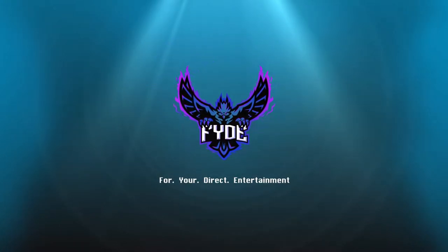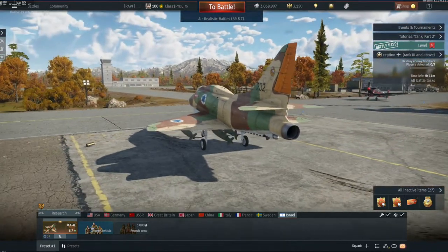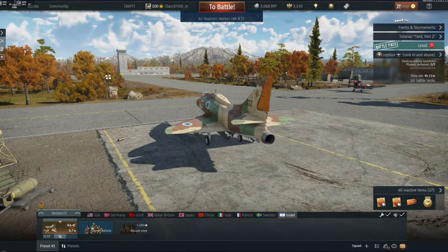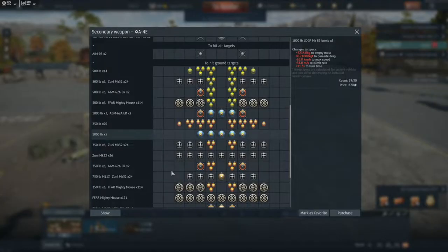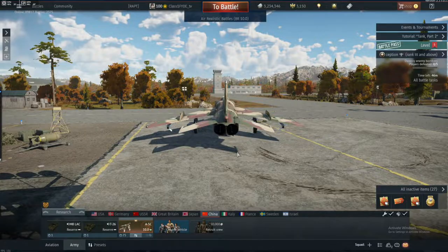What's going on guys, it's Classified, and today we're going to be taking a look at two of my favorite planes to grind SL with: the A4E on the Israeli tech tree and the A5C on the Chinese tech tree. If you've got some extra cash in your pocket, I highly recommend picking up one or even both of these planes — you will not be disappointed.